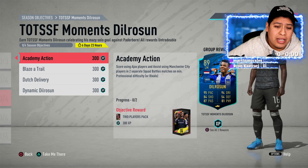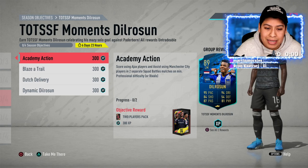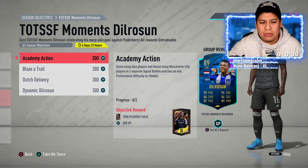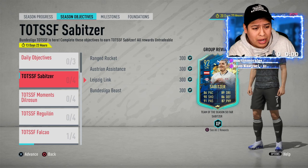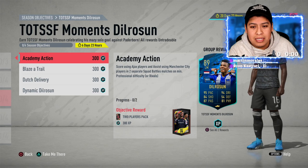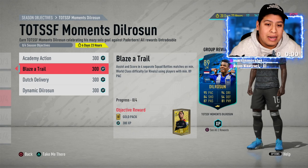For the academy action objectives, you can use Neris and Promise as your high-speed players in squad battles or sub them in during rivals. I'd suggest doing the Sabitzer objectives in rivals and De La Rosa in squad battles since combining them is tougher. Use Neris and Promise — they're quick and good at shooting — and get any Manchester City player like Jesus into the team. Neris pairs up with Jesus well, so just pass and score.